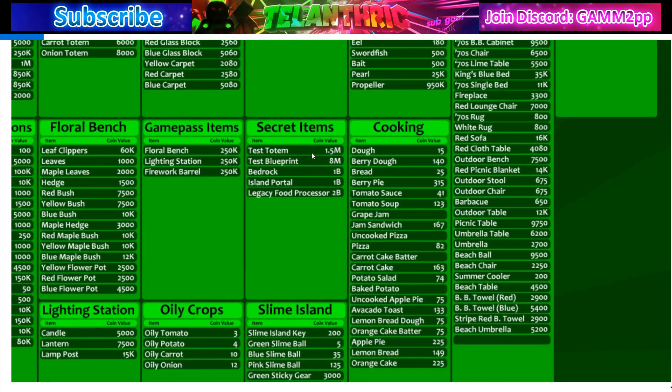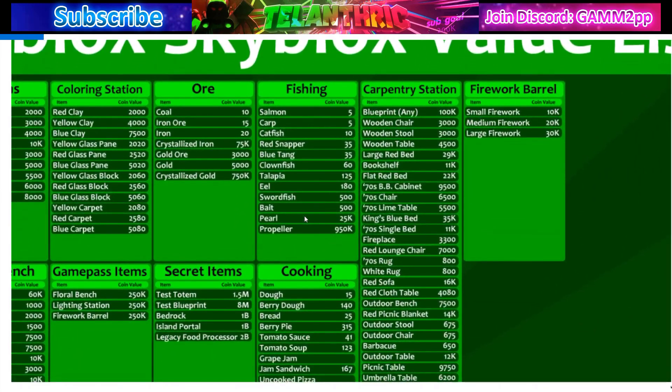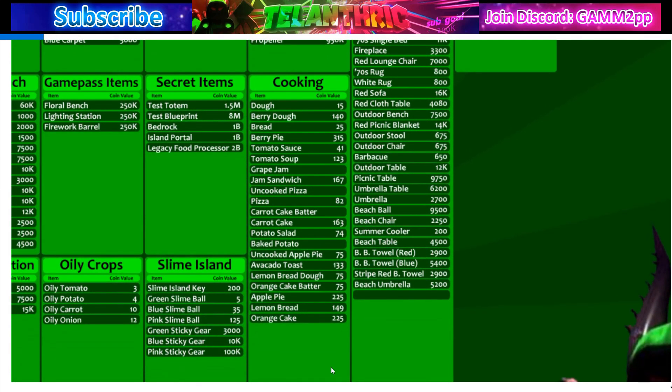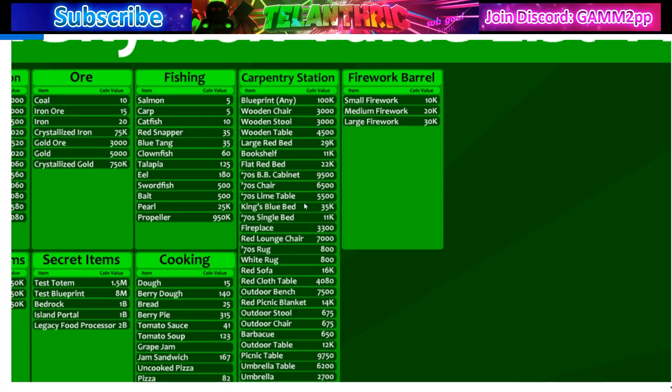Oily crops are worth what they sell for. Ore values: coal 10, iron 20, crystallized iron 75k, crystallized gold 750k, gold 5k. Secret items: test totem 1.5 million, test blueprint 8 million, bedrock and island portal 1 billion. The legacy food processor is 2 billion — the rarest secret item right now. On slime island: pink sticky years 100k, blue sticky years 10k. Fishing items are worth their fish shop prices, bait 500, pearl 25k, propeller 950k. Cooking items are worth what they sell for. Carpentry station items are valued at their scrap materials since almost nobody trades them.